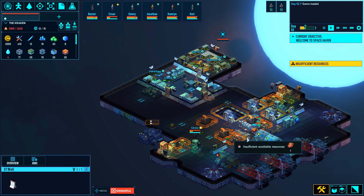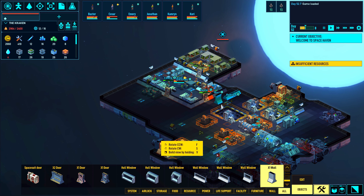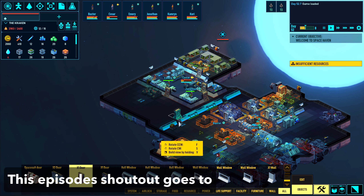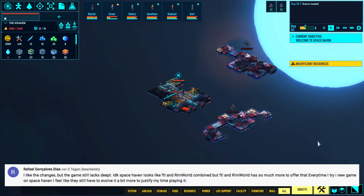We have a lot of stuff to do because I want to reshape our ship and I'm not pleased with the walling off of some sections, so we finally should put things where they really should be. I am giving dismantling and building orders like crazy this episode because it is time.